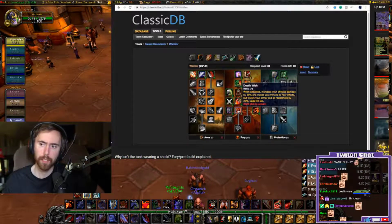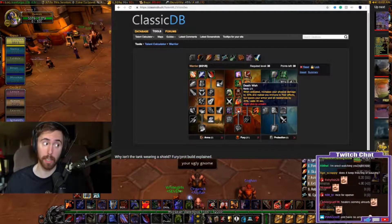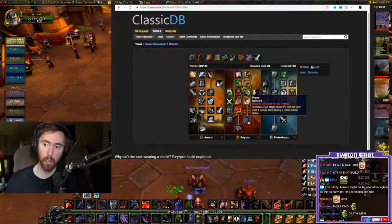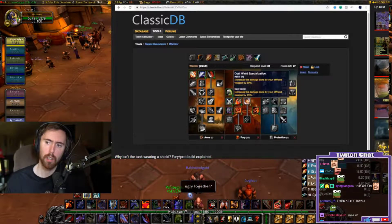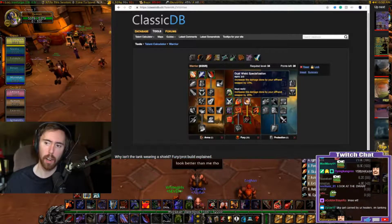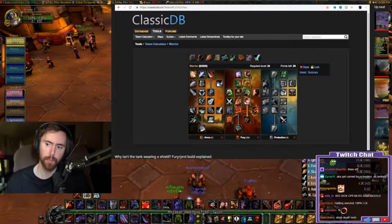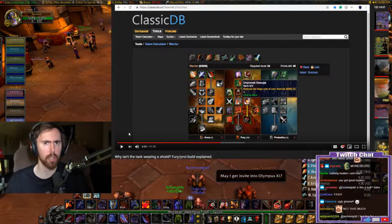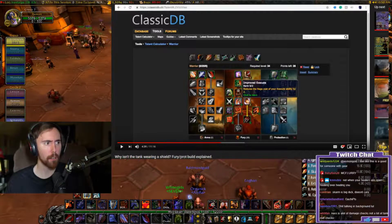Death Wish does lower your armor and resistances by 20%, which seems like a lot but it's really not that much. We need four more points to get down to Flurry. I like to finish off Improved Battle Shout and put three into Dual Wield Specialization to have my offhand do a little bit more damage. These points are flexible. You don't want Improved Slam or Improved Execute - you can't use Execute in Defensive Stance.